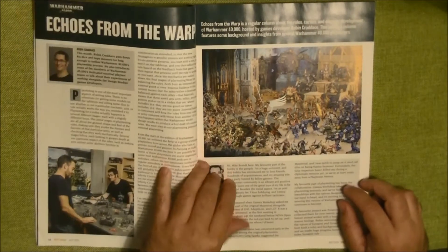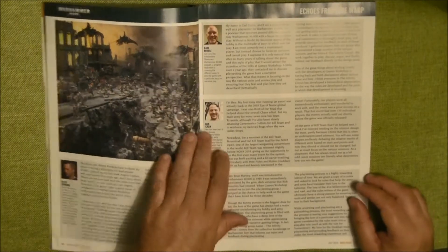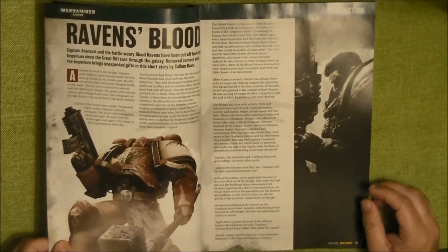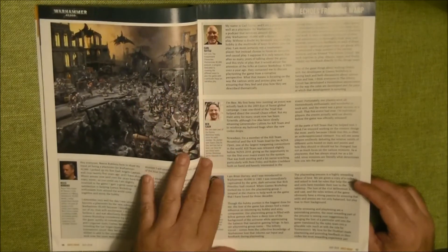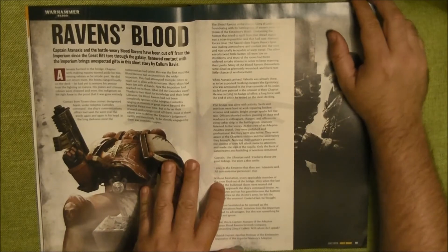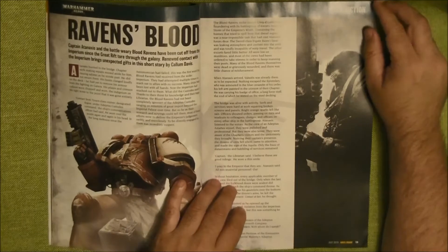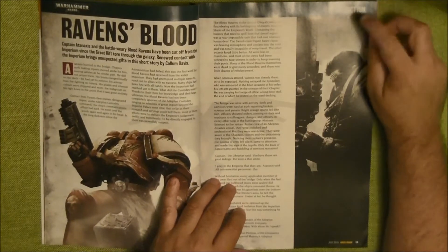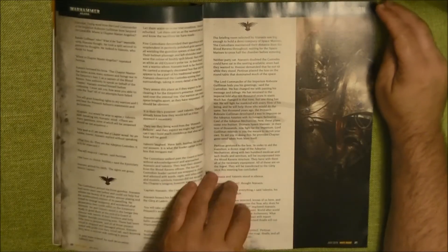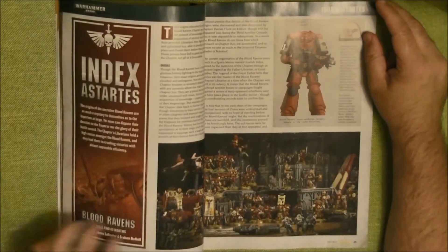We got Echoes from the Warp here with the four people involved. Then we have the Raven's Blood — the new mini-codex that is coming in this White Dwarf. We start with the fiction part, which means there is a short history about the topic. I guess it's going to be a short history about the Blood Ravens.